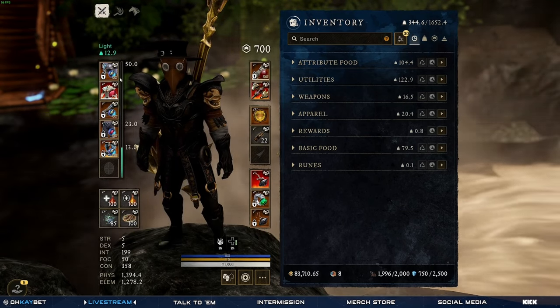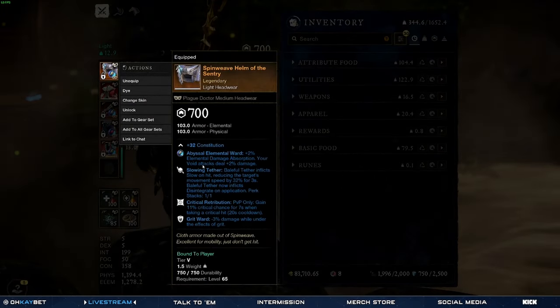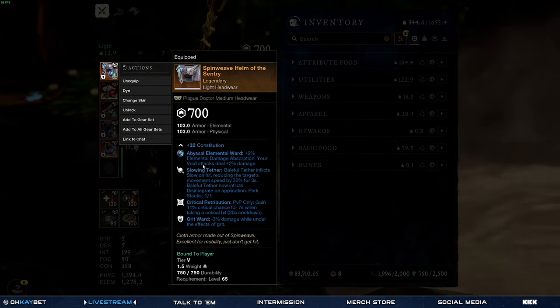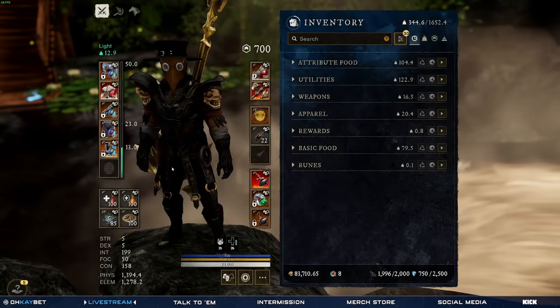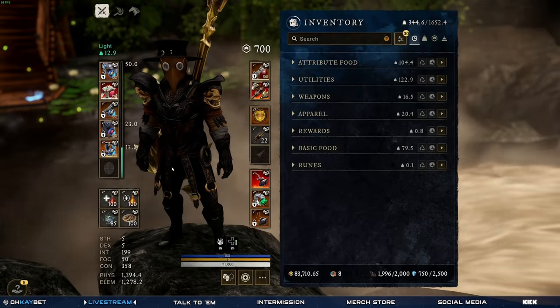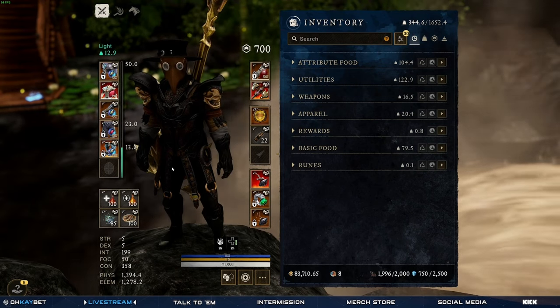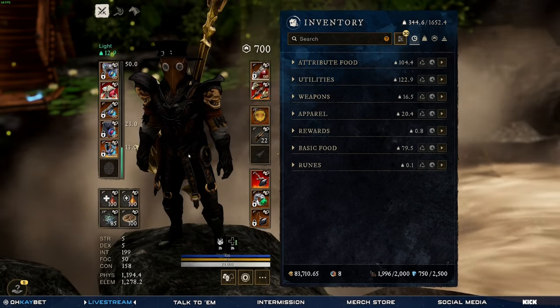Now I do have the rune glass, which gives you more void damage, because I want to do more damage — kind of like a glass cannon almost. But with the grit ward and all the other conditioning perks, I'm very tanky, as you can see in a lot of the clips.